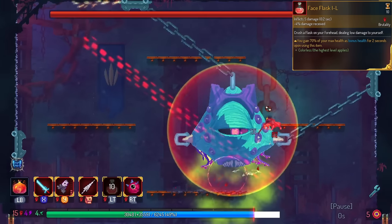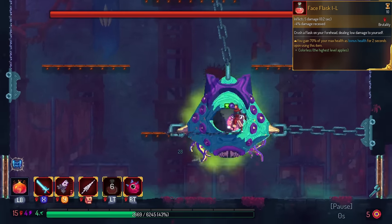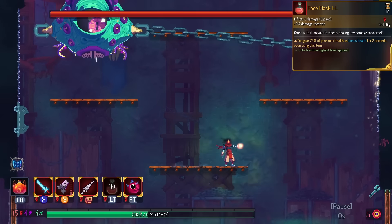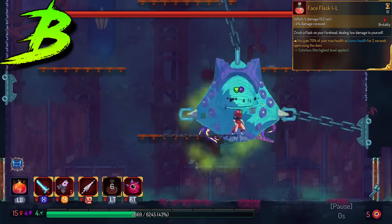Face Flask — you get 70% of your missing HP as blue HP. This only lasts for two seconds, so I wouldn't count on this to save your life. I'm gonna put this in the B tier. If it lasted any longer, it would definitely be higher than that.